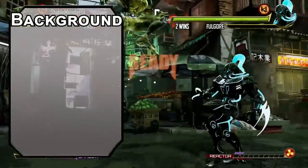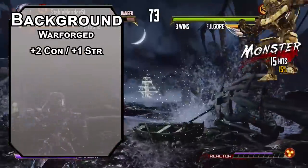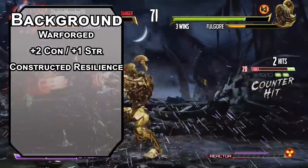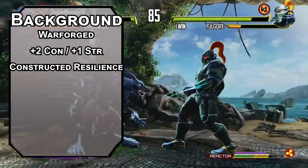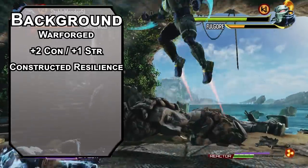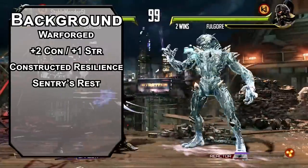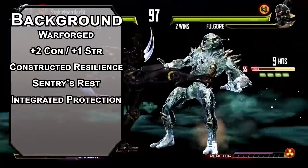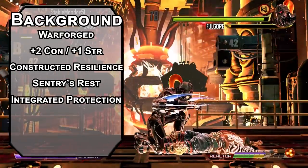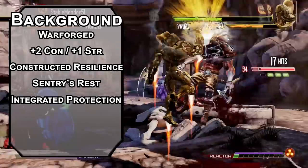Fulgore is a robot, and in D&D that means a Warforged — plus two constitution and plus one strength. Your constructed resilience gives you resistance to poison damage and advantage on poison saving throws. Have you ever tried to poison your toaster? It doesn't work. You also don't have to eat, drink, breathe, or sleep; instead you take a sentry's rest, staying alert but motionless for four hours to get the benefits of a long rest. The best part of being a Warforged is integrated protection, letting you add one to your AC with a set of armor as you basically fuse with it — and it prevents creatures from taking it off without your permission. You also get one skill for free as a Warforged; scoop up acrobatics, then take the soldier background for athletics and intimidation.